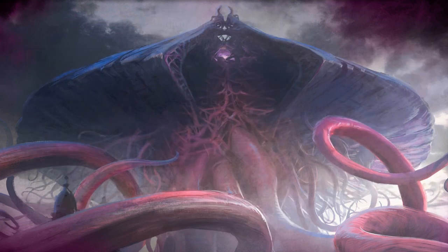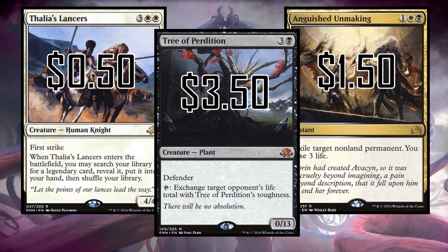Thalia's Lancers was cheap, then the legendary rule changed so it could fetch planeswalkers, and it climbed up — but it's still basically a bulk rare at about 50 cents. A Tree of Perdition is a fan favorite that's been all over the place price-wise, never really plateauing. At $3.50 it might not be the bottom, but it has a weird popularity to it.